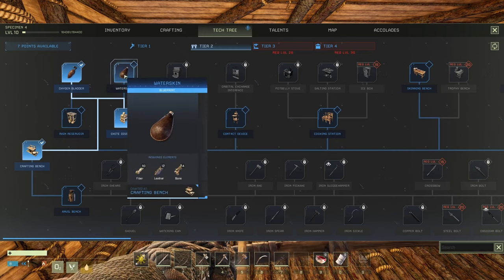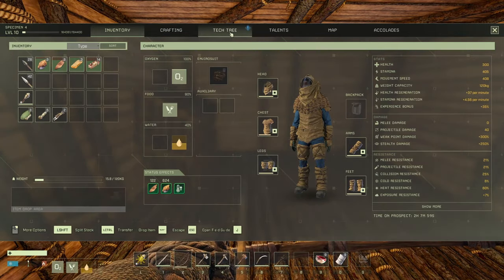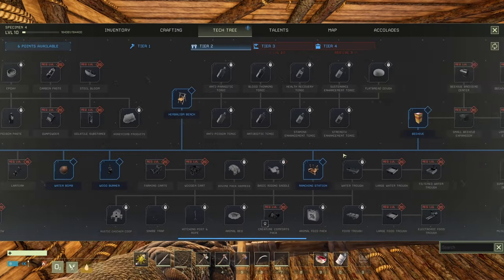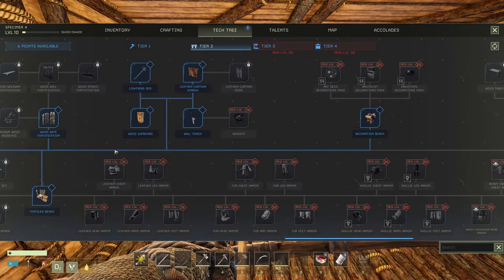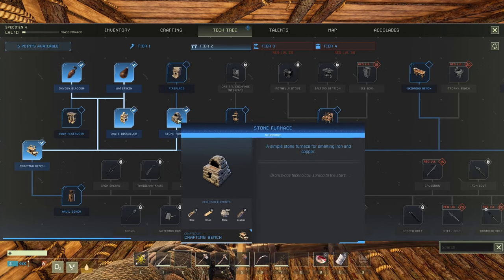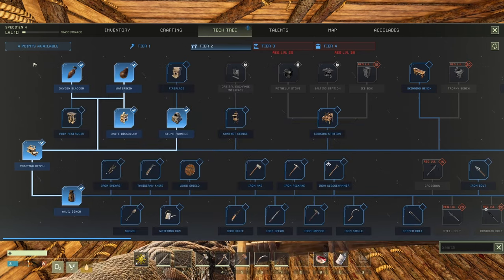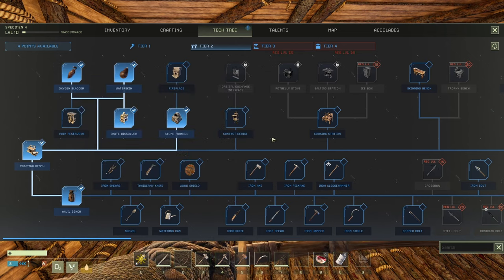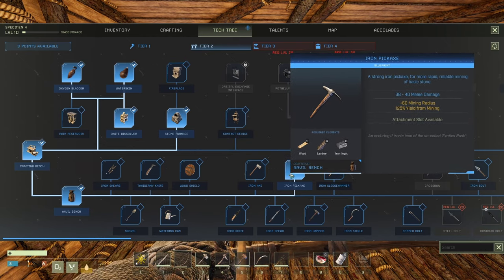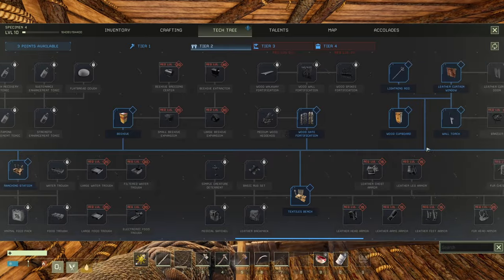Gonna grab the water skin — same thing, we got the inventory space. That guy as well — already run out of it, what do you know. Now we're gonna focus. Forget everything in here for now — there's a lot of stuff we kind of need honestly, but we're gonna ignore it for now. Coming here: stone furnace — we can smelt the iron at this point, that's just great. We're gonna need the anvil — only four points available. This one lets you make tools, nails, and everything else. We're gonna need at least an iron pickaxe just to mine better.